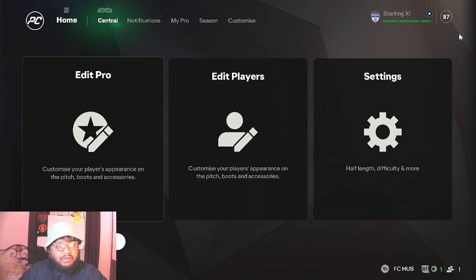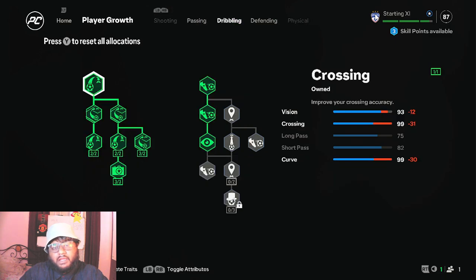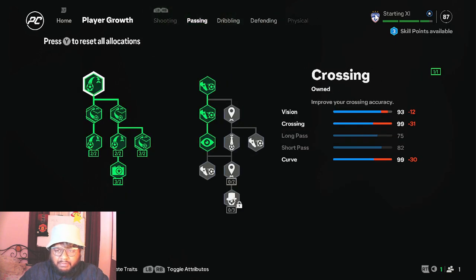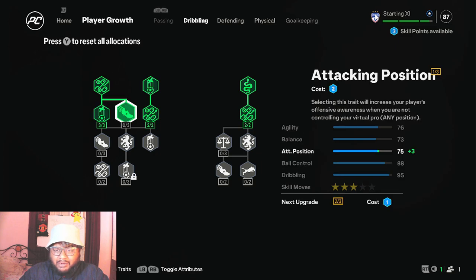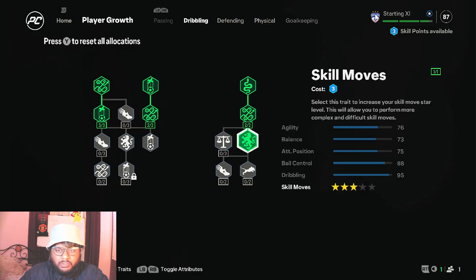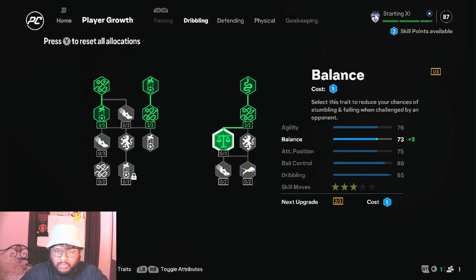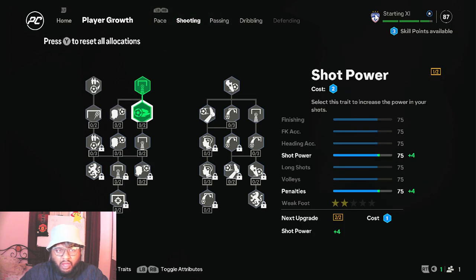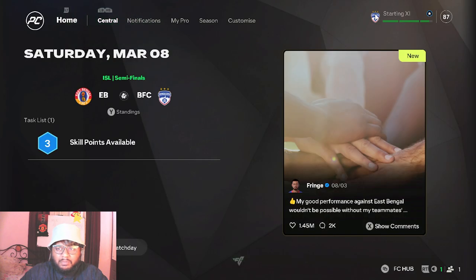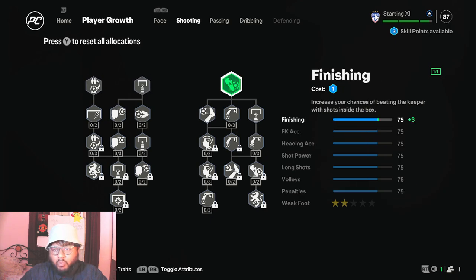I've completed the training but we have some skill points to apply. In previous episodes we were upgrading dribbling or passing — I'm going to upgrade dribbling as well. Wait, I might put all three skill points into getting a four-star skill move. And my weak foot is only two stars. How is my shooting this bad? I'm 87 overall and I've done zero shooting upgrades!